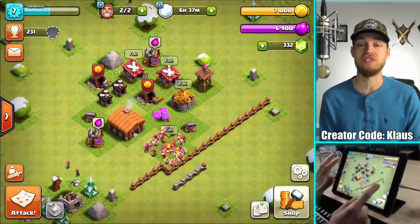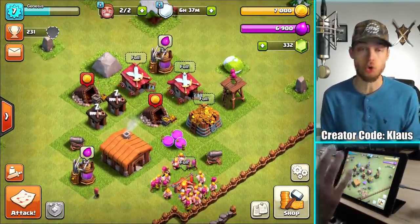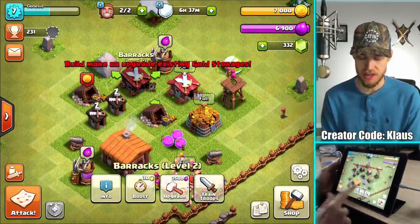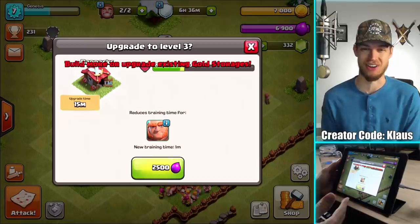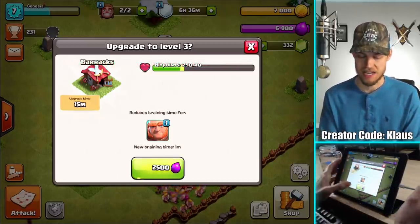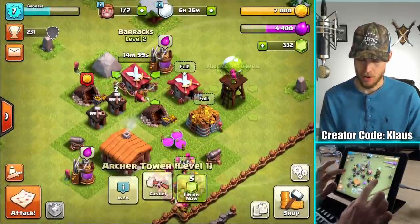So let's start off this video right by doing some shorter upgrades and then we'll finish off with some bigger ones like last time. First off, I really need to get my barracks going. So let's upgrade — this is a quick 15-minute upgrade, 2,500 elixir. Bam.